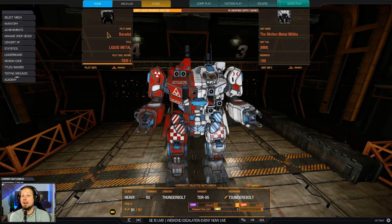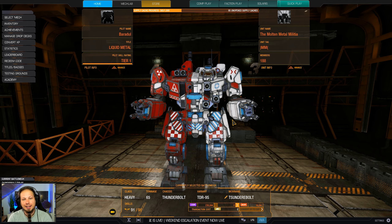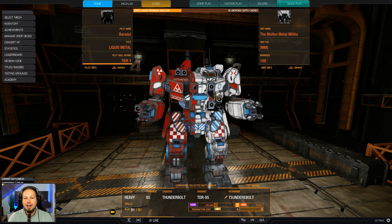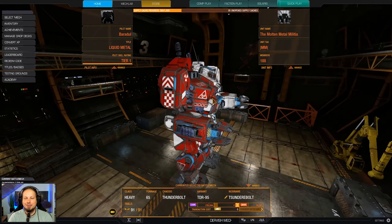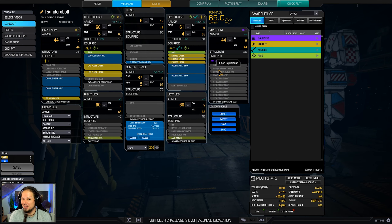Hello McWarriors, how is it going? Welcome to your daily dose of McWarrior Online. Today we are playing the Thunderbolt because I got some requests for classic Thunderbolts — why not play it? It is a 65-ton inner sphere heavy mech with huge hitboxes and a very weird hardpoint composition, but sometimes you gotta give some love to the underdogs, and honestly this is quite an interesting build.